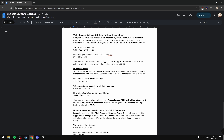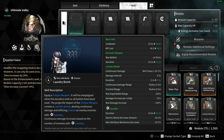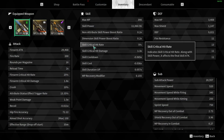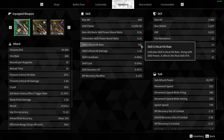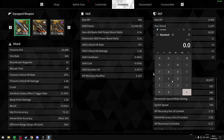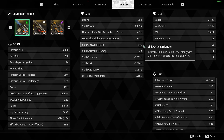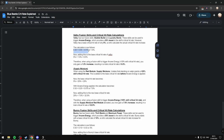I've written up some examples. For Valby, she has two fusion skills: Bubble Bullet and Laundry Bomb. These two skills can be used to trigger Arcane Energy, which will provide you the 30% boost. To check Valby's base critical hit rate, go into your inventory and press upward — this gives a skill critical hit rate of 5%. So we do 0.30 times 0.05, which gives us 0.015, or 1.5%. If we use a fusion skill to gain Arcane Energy, we should have 6.5% total. We then add both together — 5 plus 1.5% — giving us a total of 6.5%.